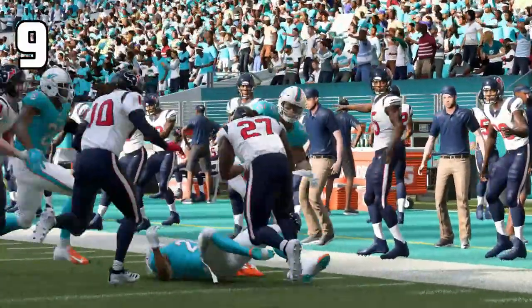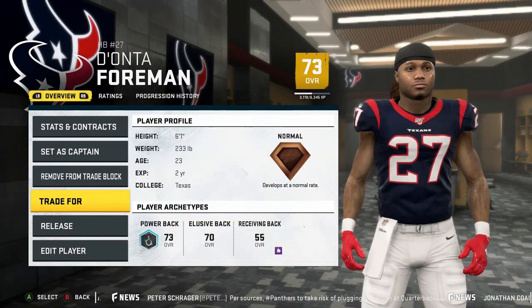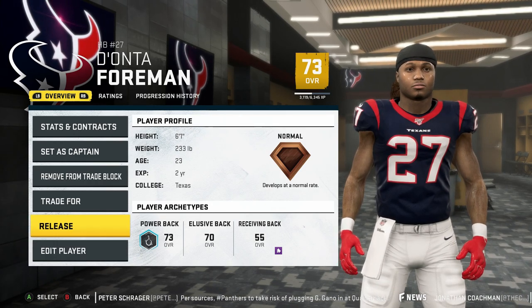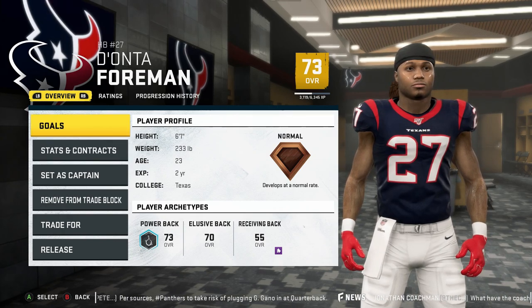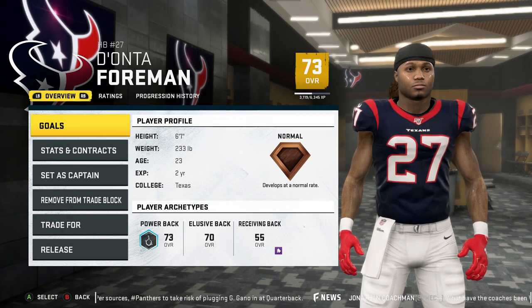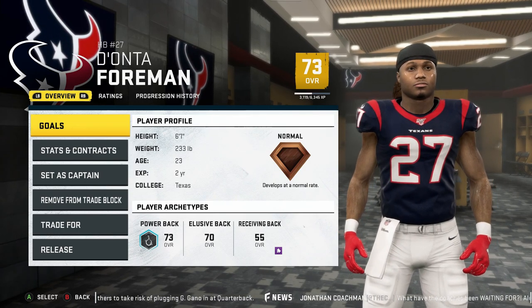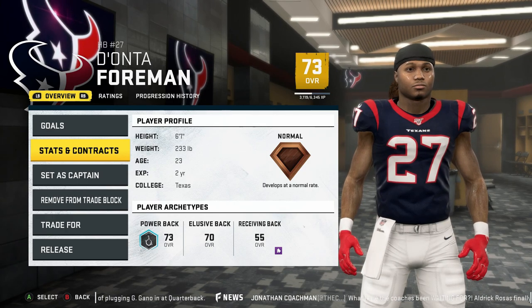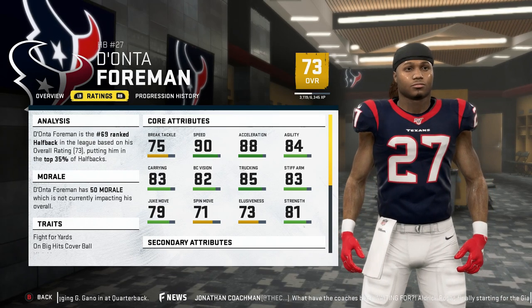At number 9 is Dante Foreman. Foreman has moved on to greener pastures recently so ignore the team he's on right now. But you'll want Foreman to truck linebackers and drag corners. This beast comes with 81 strength, 85 trucking and 83 stiff arm, so good luck trying to get him on the ground. His carry rating isn't too high at the start though, so don't be reckless trying to ragdoll everybody or else you'll quickly take him off the field due to fumbling.